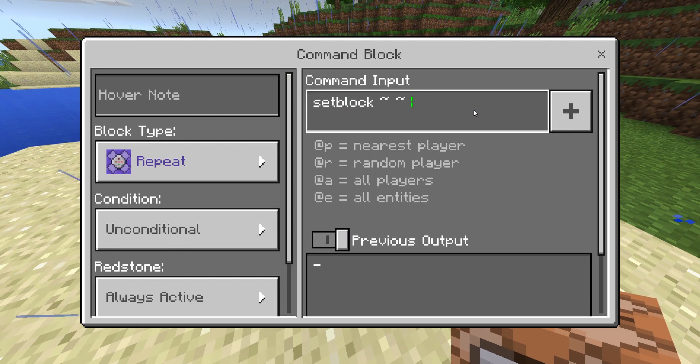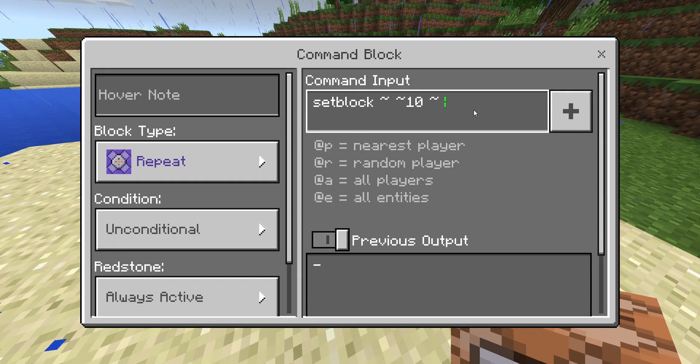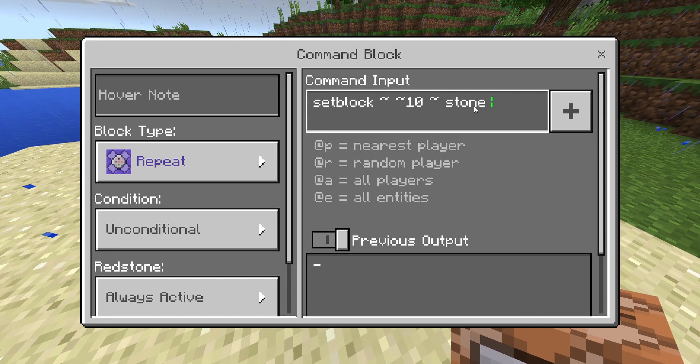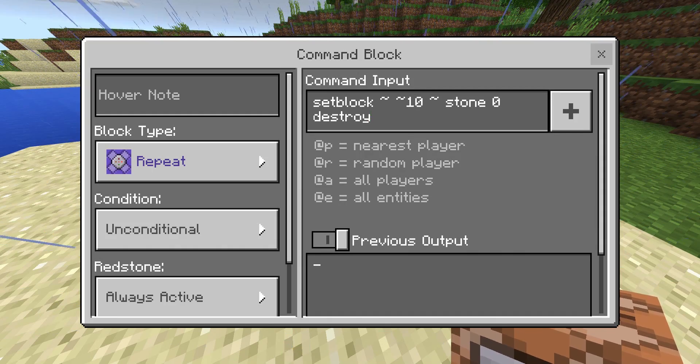Set block, 10. So it's gonna spawn 10 blocks high, and I'm gonna choose a block — it can be any block — stone 0, Destroy. And that's pretty much it.